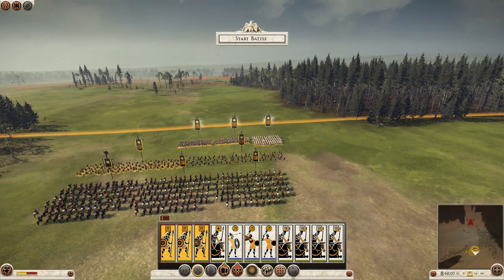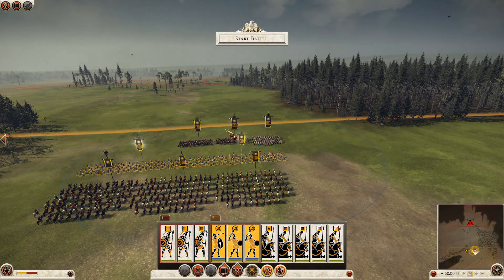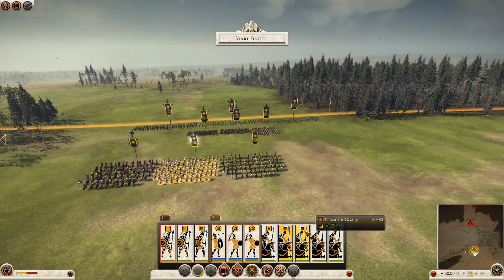As you can see it's a standard kind of open field battle here. It's quite an intriguing battlefield this one because we can see a little copse of trees on the left there and a large forest on the right. I'm going to hopefully exploit these and hide my troops from enemy view as they approach.